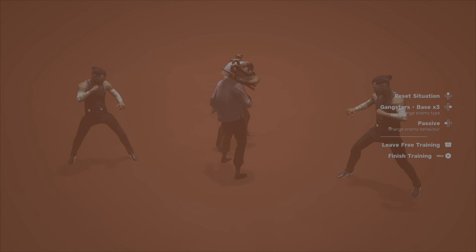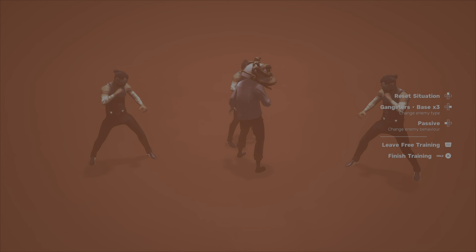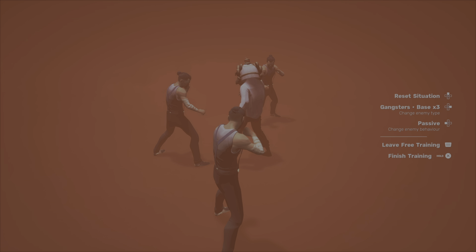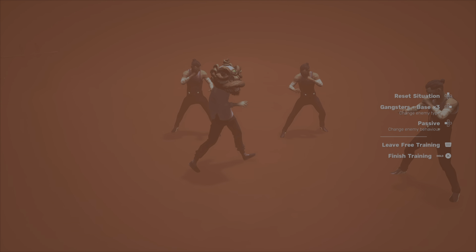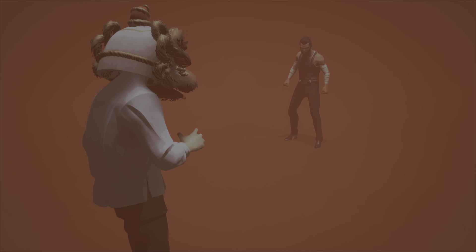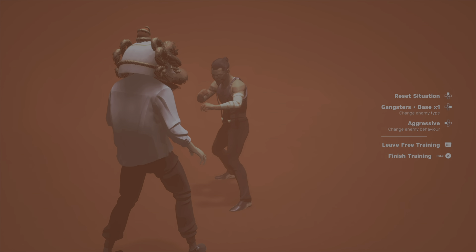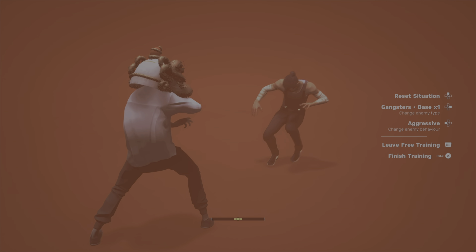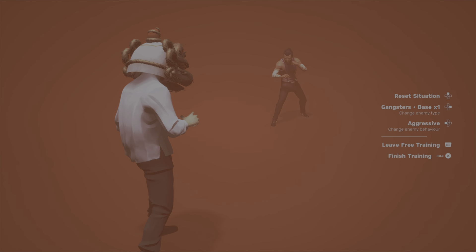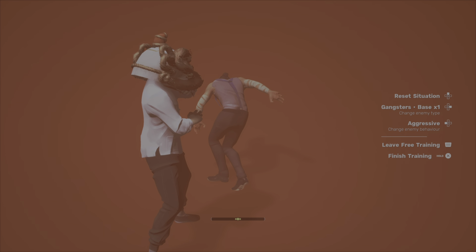For those unaware, there's a fighting game term called low-profiling, which is basically when you counter a high attack with a low attack, especially one that stuns the opponent who threw the high attack. You can see how we went under his attack there to counter his high attack — that's low-profiling. I don't know if there should be a different term for Sifu specifically, but I find this is the one that best applies to the game.